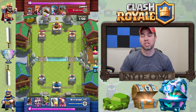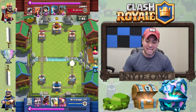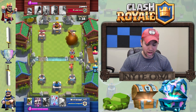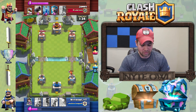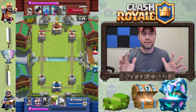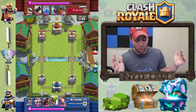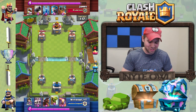My princess threw a shot at the cannon and totally missed, so I was just waiting. I didn't drop my goblin gang yet because I knew he had the log. He threw everything he had — princess and minions — so I threw my arrows, took out the princess and minions, and got a sliver of health off that valkyrie. Now I'm basically one rocket away from that tower. My mindset should be to just defend, but I never do.